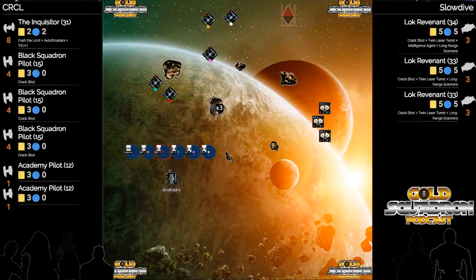That allows Slow Dive to slow play this and just play his game. Both players want to get into this first engagement on their own terms. It does seem like CRCL is early on at a bit of a disadvantage.